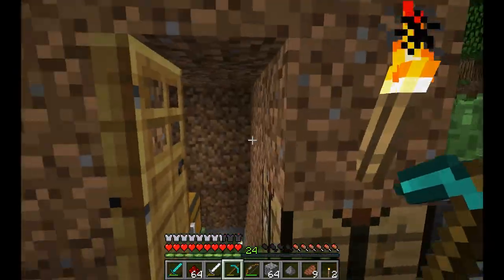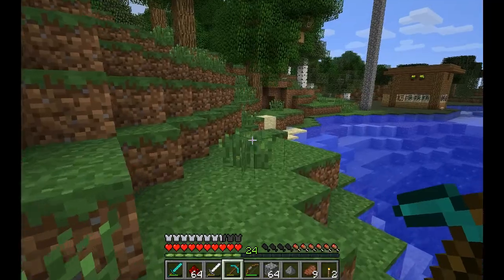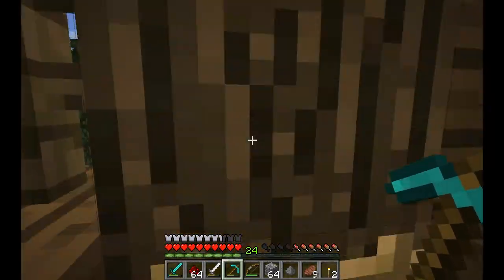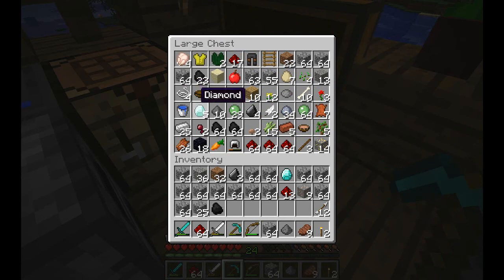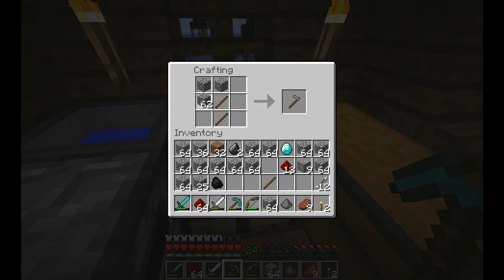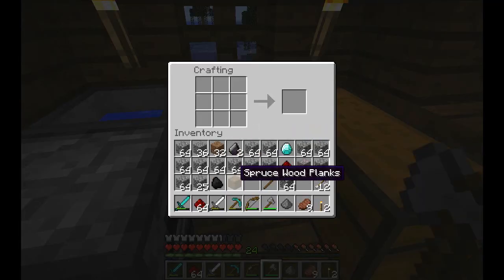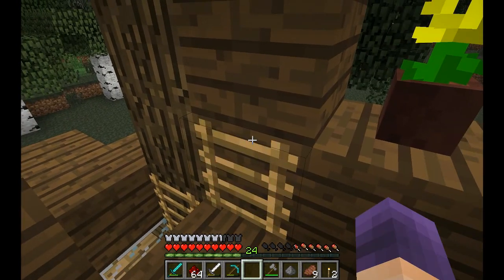I'm pretty sure nobody wants to watch me mine — that's a very boring part, but in the beginning all let's plays start with mining because there's nothing else. Let's head to my humble abode, gotta eat some of that mushroom stew from the last episode. Okay, here we are in my nice house — I wish it was just a little bit bigger. I need to make an axe — let's just make a stone axe so I can cut this wood. Now let's make an opening for the third floor.